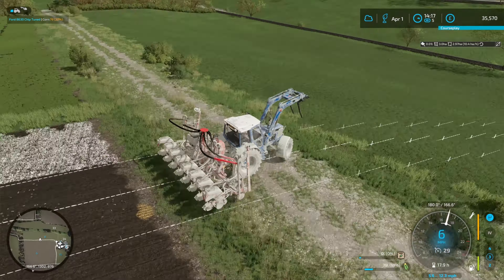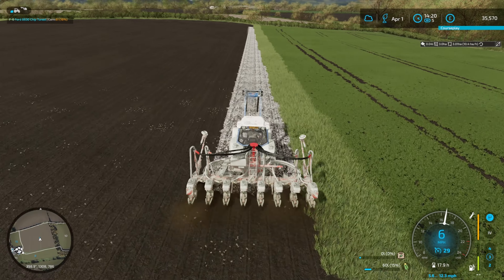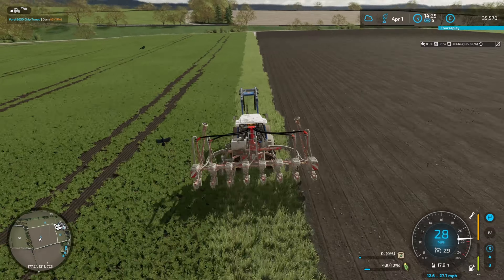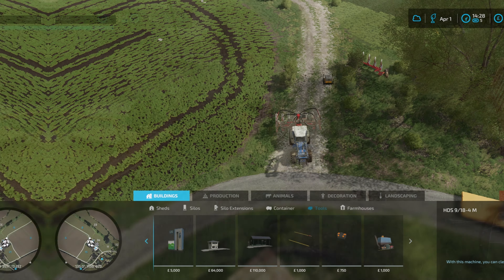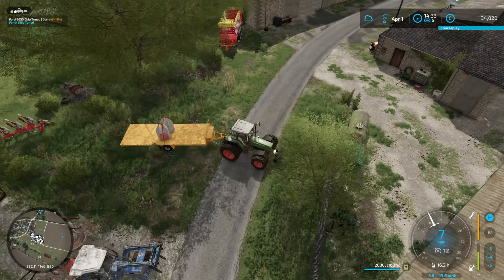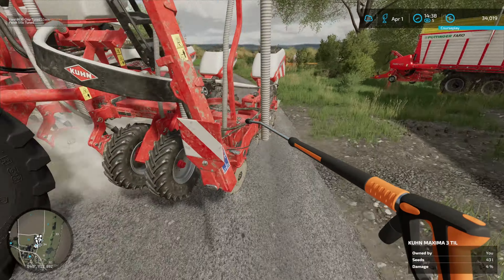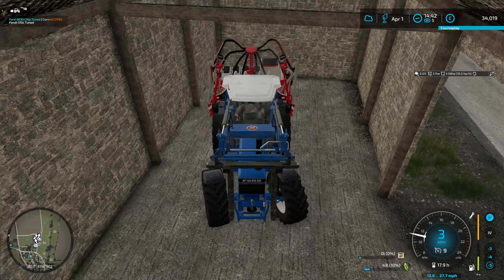We're pretty much done with field six. I'm going to leave the little unplanted bit along the edge — it's not worth going back for the amount of corn we'd get off it. We then just have soybeans to plant, and the soybeans, sugar beets, and corn to roll. We're going to stick in a pressure washer — only 1,500 — get things cleaned up, and use the Cedar for the soybean field because we can plant soybeans with it and it's faster. The Ford can have a little break.